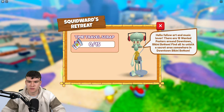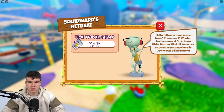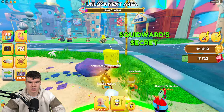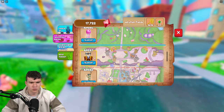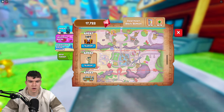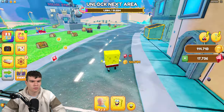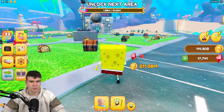So guys, it says there are 15 wanted posters around Downtown Bikini Bottom. Find all of them to unlock a secret area somewhere in Downtown Bikini Bottom. So pretty much, this must be the downtown area right now. Let's quickly see if we can find these wanted posters.